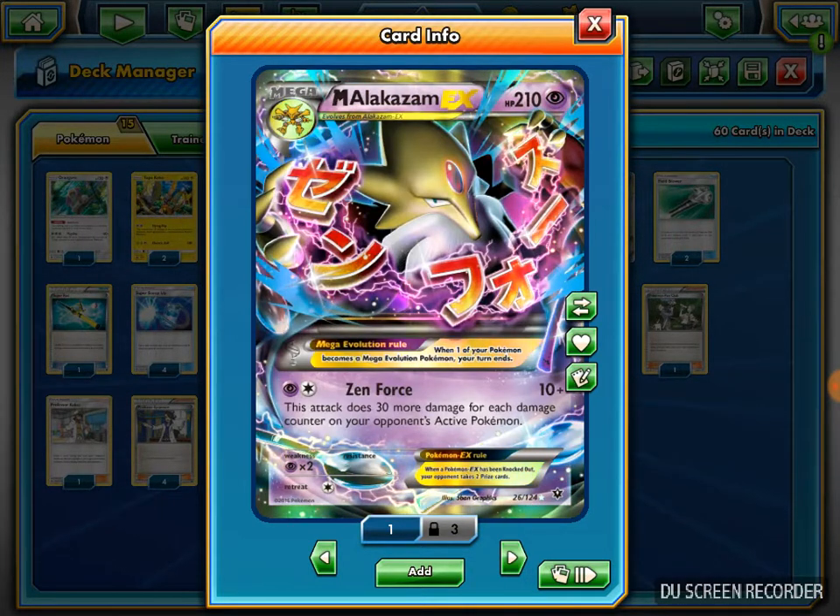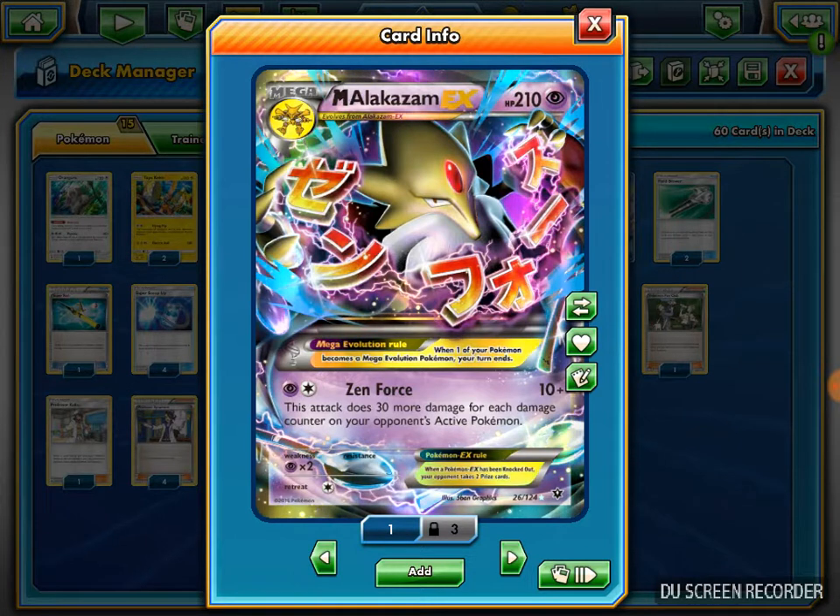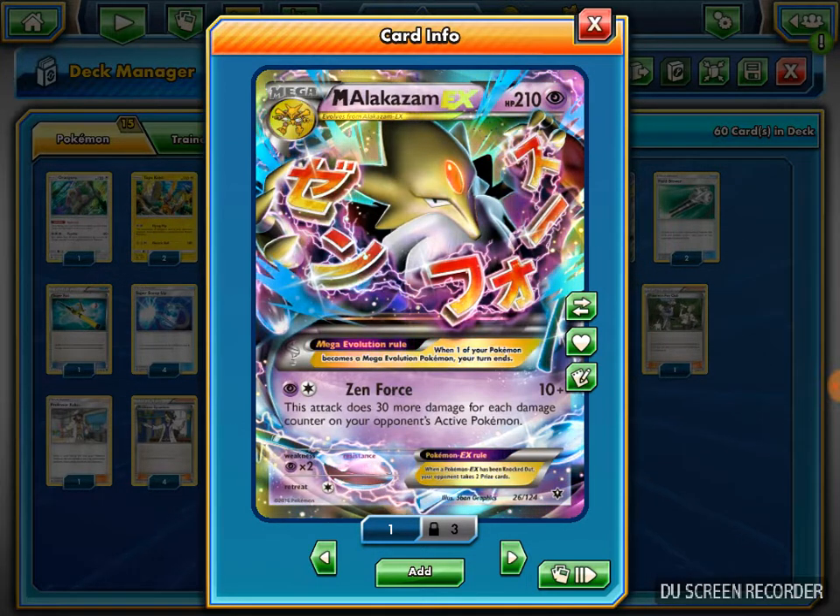Here's Mega Alakazam EX, the evolved form. It's a Stage Mega Pokemon EX with 210 HP. For one Psychic and one Colorless, it has Zen Force: 10 base damage, but it does 30 more damage for each damage counter on the opponent's active Pokemon. So if you keep using Alakazam EX's ability and getting many Mega Alakazams out, you can potentially be hitting for at most 250 damage, which pretty much knocks out anything. And it's only two energy, which is not so bad.